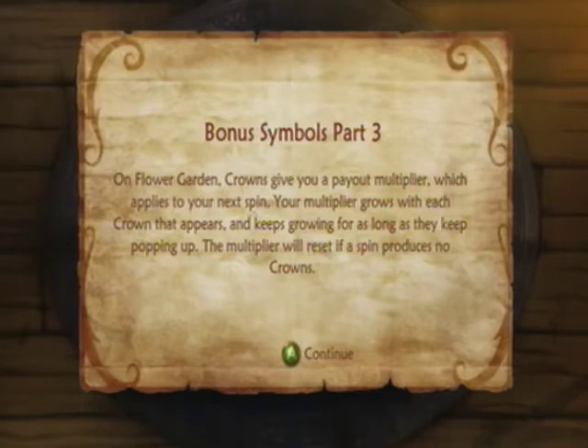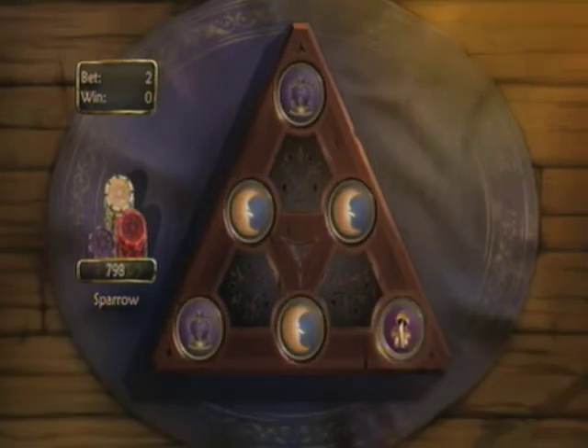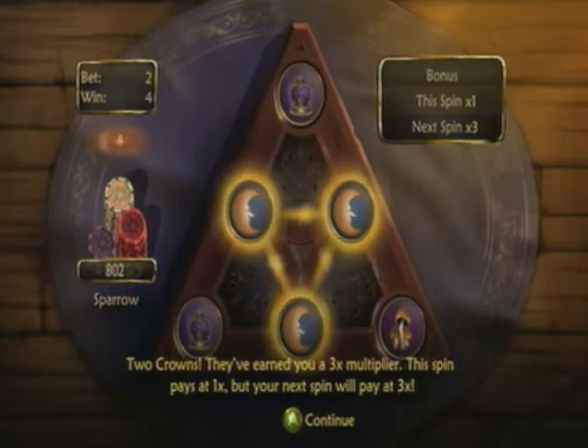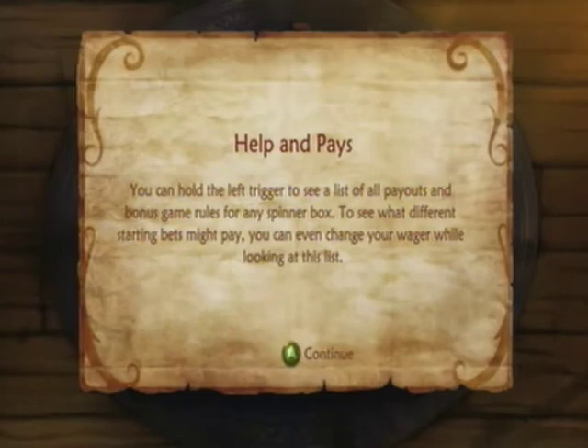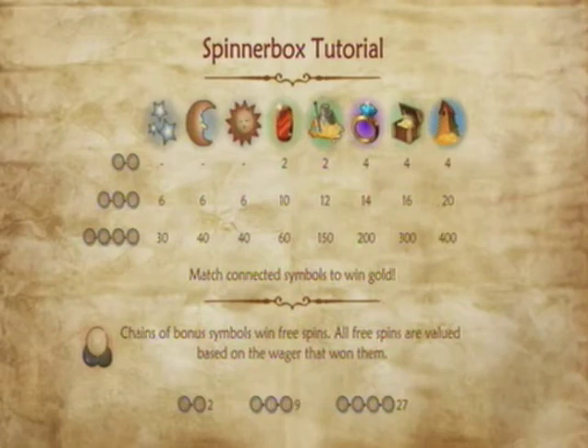On the Flower Garden, the six-switch spinner, crowns give you a special payout multiplier which applies to your next spin. Your multiplier grows with each crown that appears and keeps growing as long as they keep popping up; the multiplier resets if a spin produces no crowns. We spin and get two crowns — they earned us a three times multiplier. It's not applied to the current spin; it's applied to the next spin. You can hold the left trigger to see a list of all payouts and game rules, and even change your wager while looking at the list.